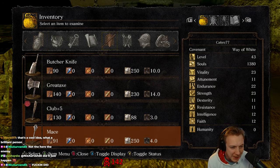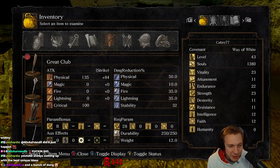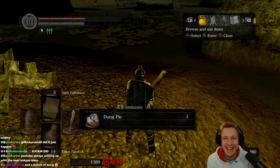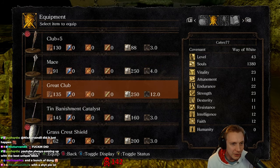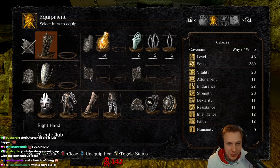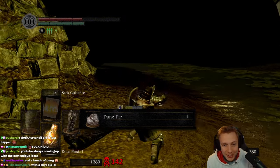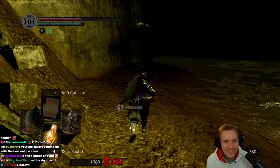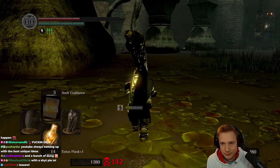Wait. Strength. Wait a minute. Chant equipment, chant equipment. Insufficient strength. Look how big it is. Oh yeah, that's what we're going to use from now on. I'm pretty sure I found the boss then.